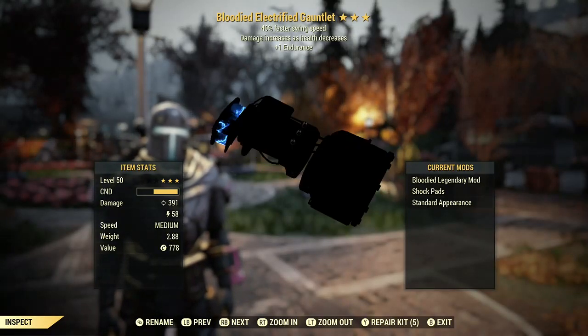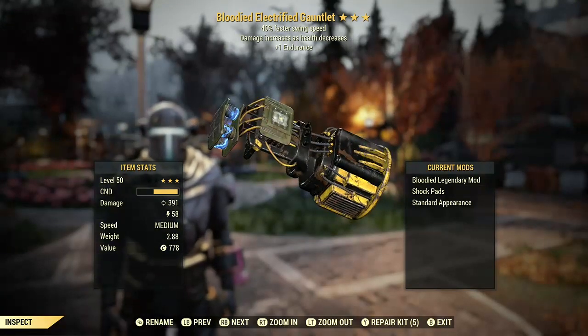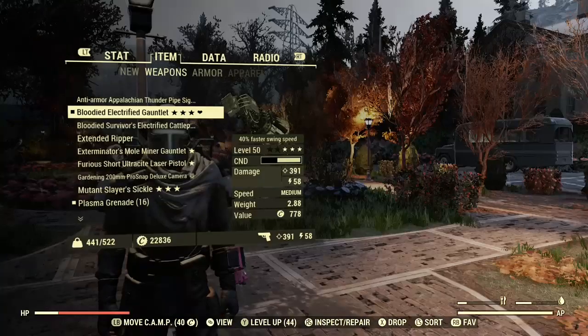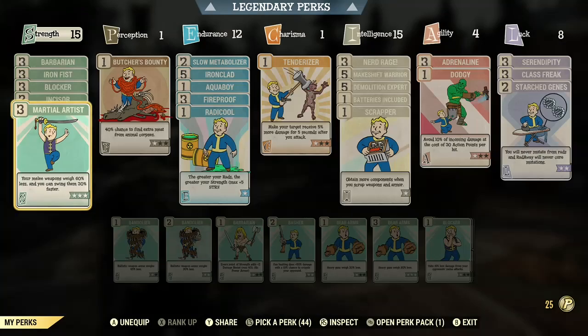This is counted as unarmed gauntlet. Plus one endurance — not that great, I don't really care about endurance. But the 40% faster swing speed is good. If I go to my perks, you'll see I have Martial Artist — my melee weapons weigh 60% less and I can swing them 30% faster. This stacks with the 40% faster swing speed to give me 70% faster punching.